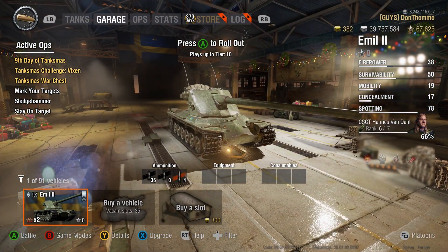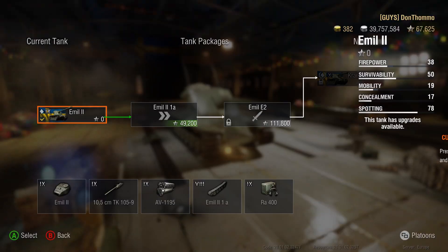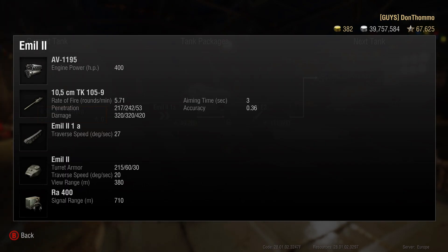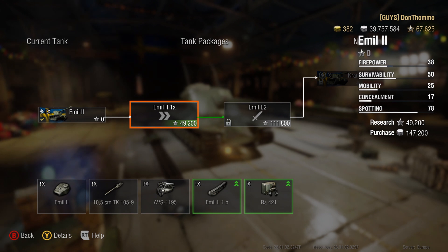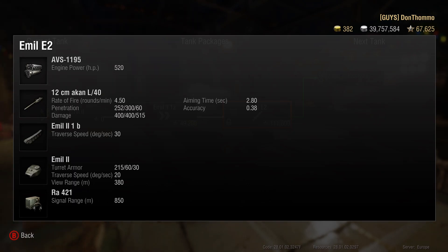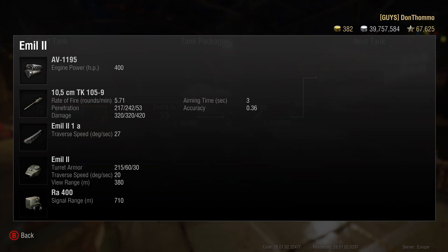We'll deal with that, but we do need to put some bits on here. Let's have a quick look at what our journey is going to be. We start off and I'm guessing it's fairly similar to the previous one but just a little bit better. The first upgrade gives us an engine, track and radio upgrade for 50k, so we don't even get a gun upgrade until the next one, and that gives us increased pen - 252 from 217 - and higher damage as well.